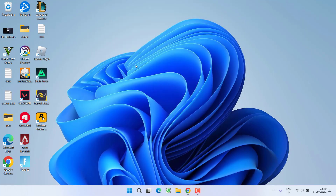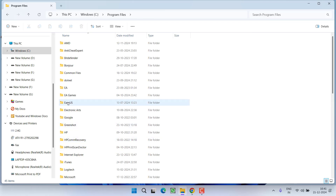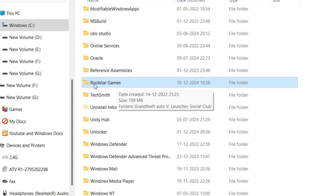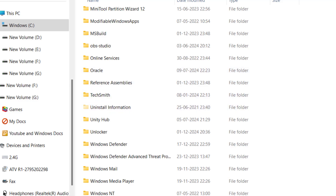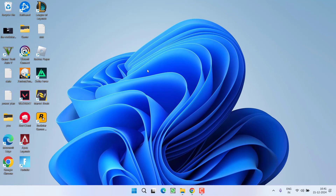If this method fails to work out, head to This PC > C drive. You need to open the game directory of the Rockstar Games Launcher in C drive > Program Files. What you need to do is add an underscore mark next to the Rockstar Games folder — right-click, choose 'Rename,' and type an underscore at the front, then hit Enter. Once done, go ahead and try to relaunch the game.